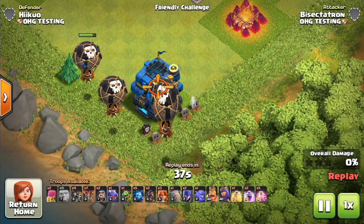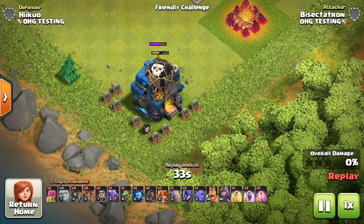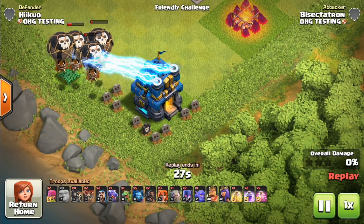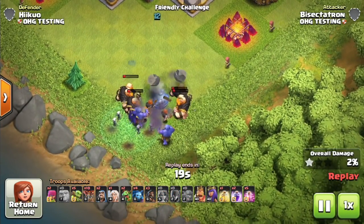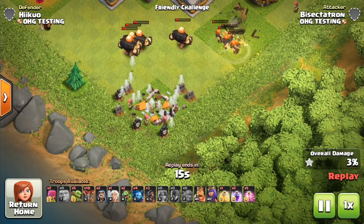Today we are looking at actual footage of the Giga Tesla, the defense that sits on top of Town Hall 12. I'm going to tell you guys everything you need to know about it, and we'll take a look at it across all the different levels, including that extra damage it does upon exploding.